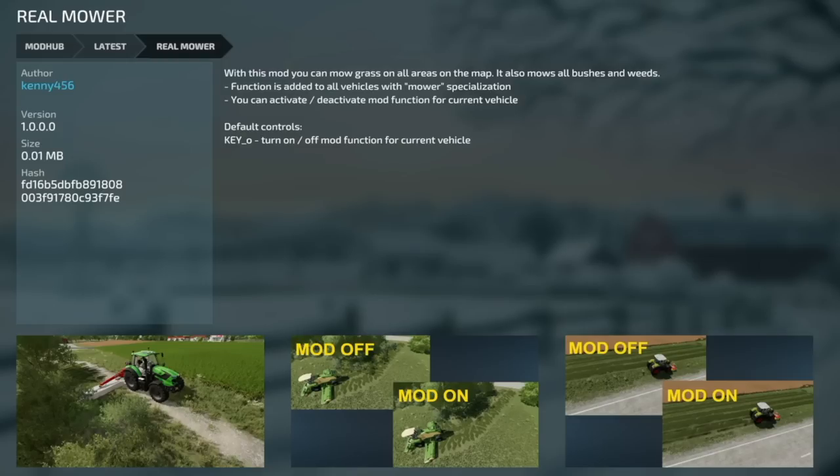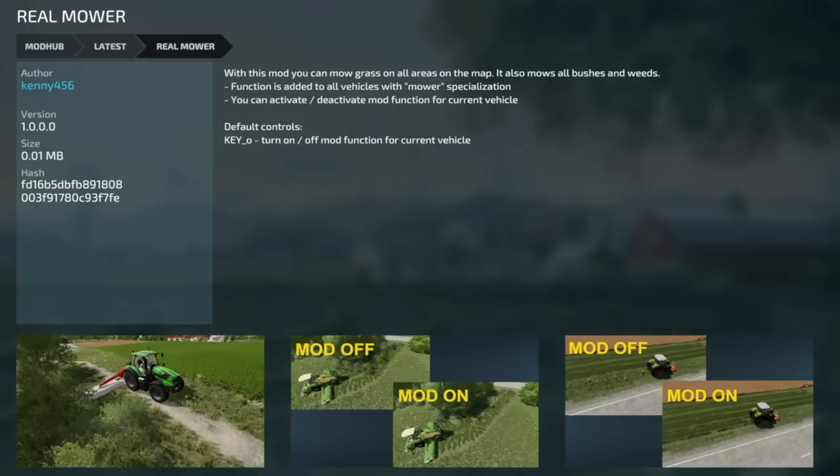Your last new mod for PC and Mac players is the Real Mower. With this function you can mow grass in all areas of the map and also mow all bushes and weeds. The function is added to all vehicles with the mower specialization, and you can activate or deactivate it from the current vehicle. Default controls: key zero to toggle the function on and off.